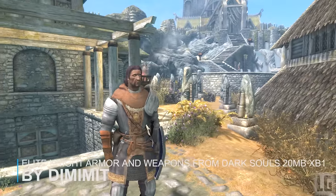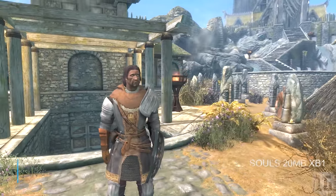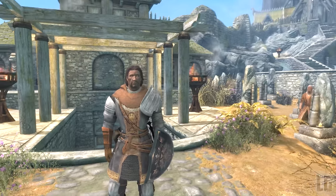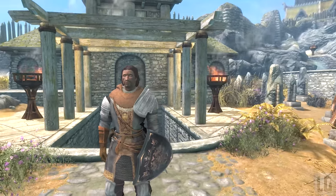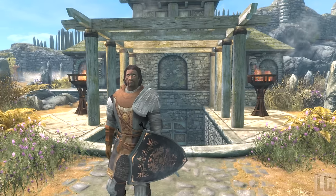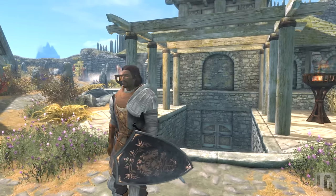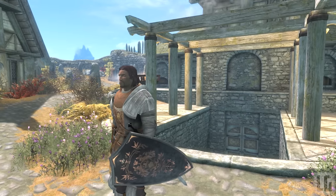Our next mod is another armour from Dark Souls. The mod adds a set of heavy armour for male characters only, two weapons, and a shield from the Dark Souls series. You can find them inside the Whiterun Catacombs, which is part of the Hall of the Dead in the city of Whiterun. The armour is not a single piece but instead is separated into gauntlets, boots, and cuirass, each with their own proper inventory icon and world model.